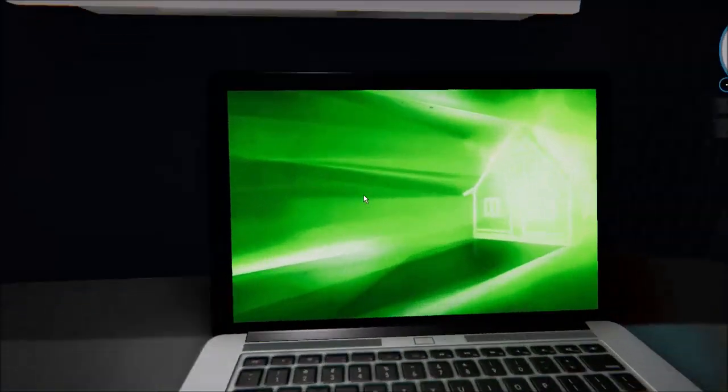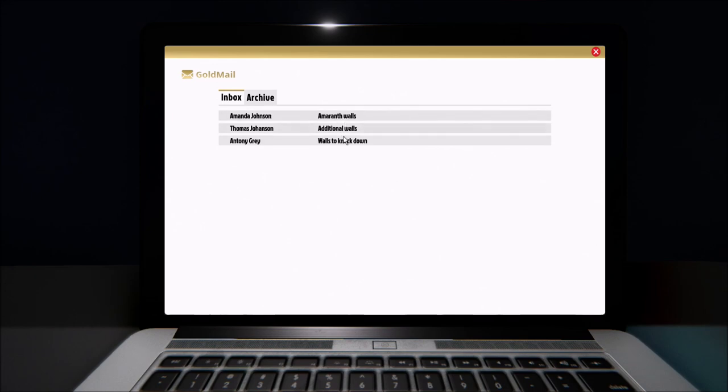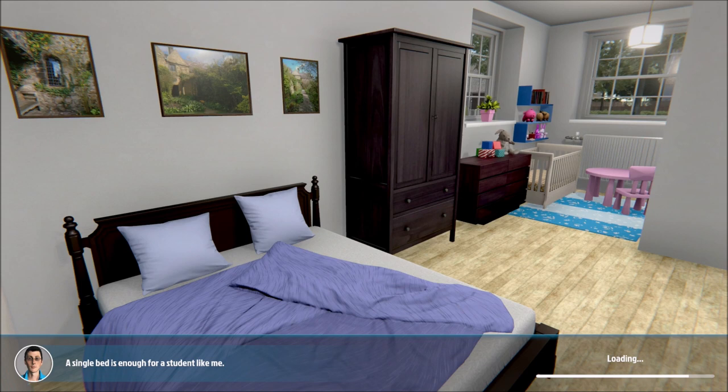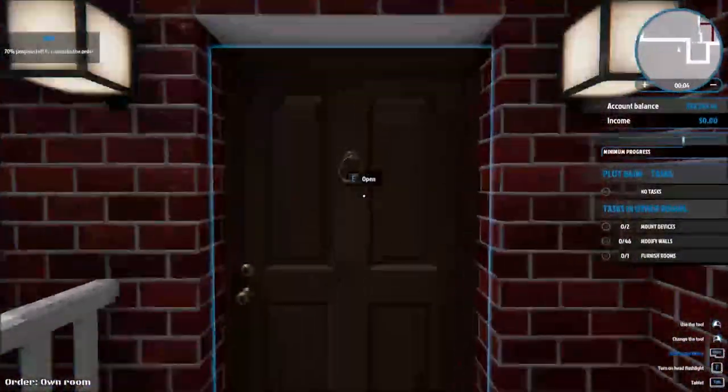Let's go right into one of our jobs. I know this one I already did — it's for painting but it's a little confusing, so we're not going to do it. Walls to knock down — this might be a new thing because I haven't done that yet. The job says: 'Good afternoon, I need some alterations made to my two-room home. My daughter is now three and we feel it is time she has her own room. Please divide the bedroom into two rooms and make sure the new rooms both have doors to connect the corridor.' Alright, let's do that one — we're going to create a new room out of one room.